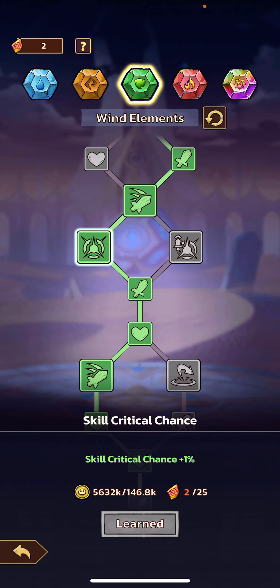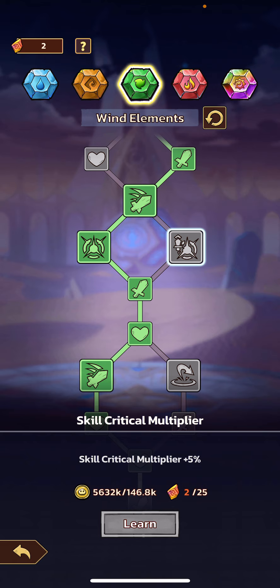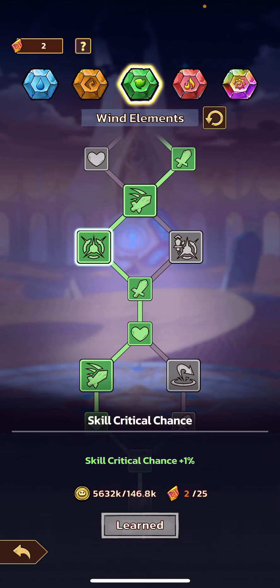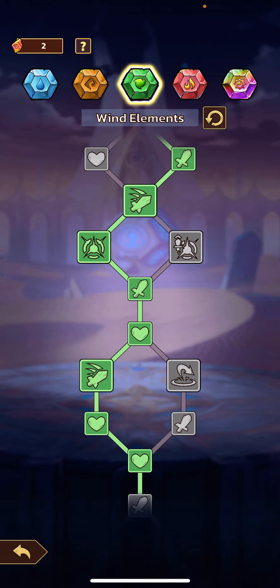On the skill Critical Chance and skill Critical Multiplier, neither of these are terrific, but where it is a 5% skill Critical Multiplier, I'm going to go for the skill Critical Chance, just because the higher chance you have for your abilities to do critical damage the better. But really these aren't going to make a big difference either way.